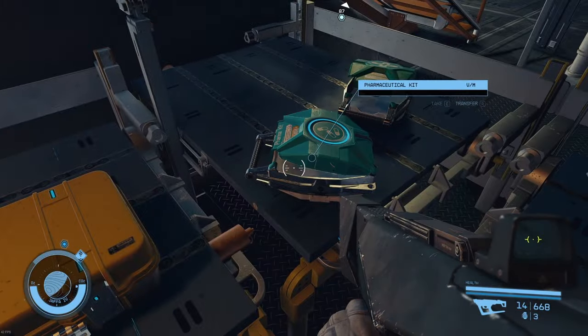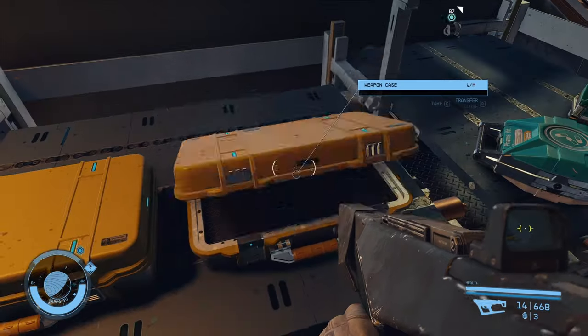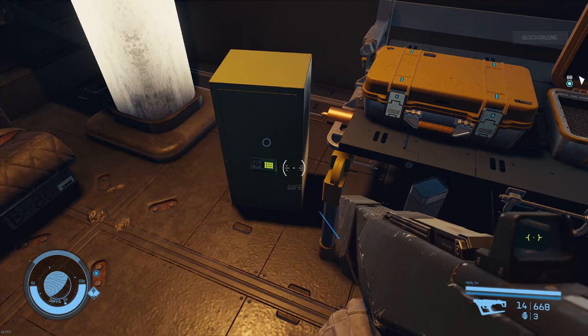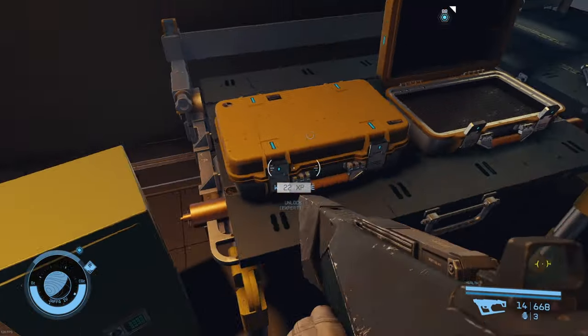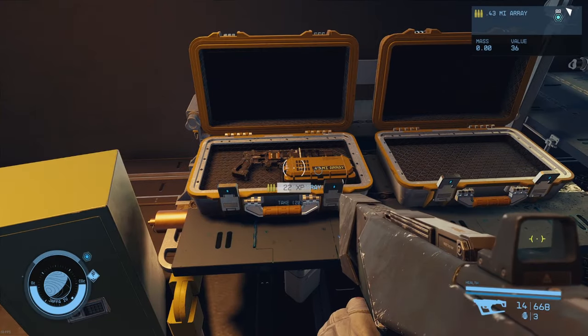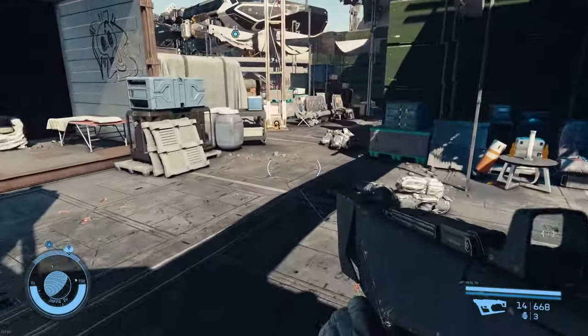Get everything off the table. Check out the weapon case — that's empty. That one's locked, and we have a safe. I'll go ahead and loot these now. I always like getting 40 millimeter ammo. One gun, worth a bit — 1,900 credits. That's nice. All right, I think that's it for here.